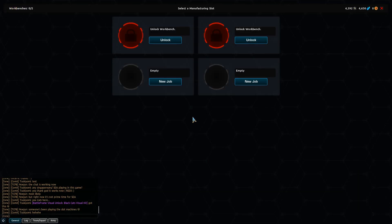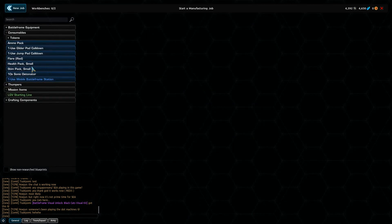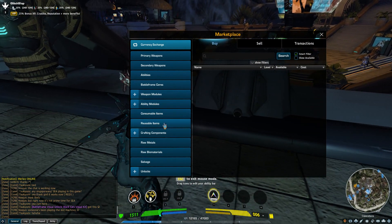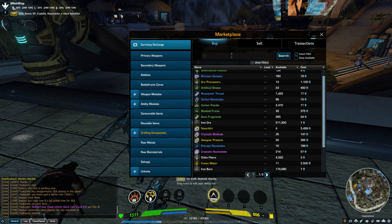If you need something besides items like copper wiring, the easiest way is to open up the marketplace terminal using T, then go down to crafting components or raw materials depending on what you need, and just look up the item you want and buy it there. It'll be a lot quicker than actually trying to gather it.